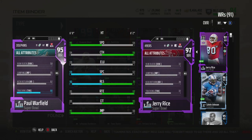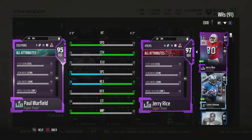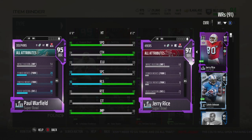Elusiveness 93 — check. Spec catch 93 — check. Release — who gives a crap. Route running 95 — check. Catching in traffic 89. Jumping 95 — check. Impact block 54, run block 58.